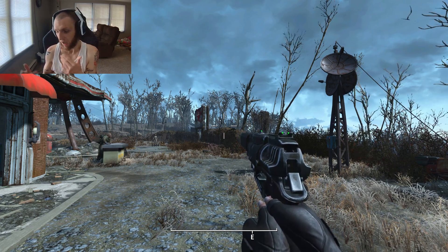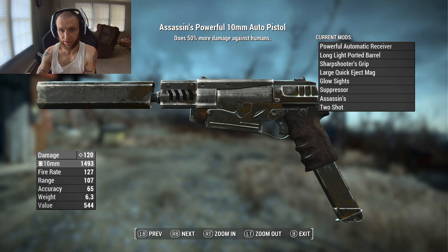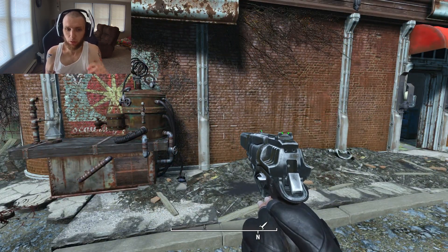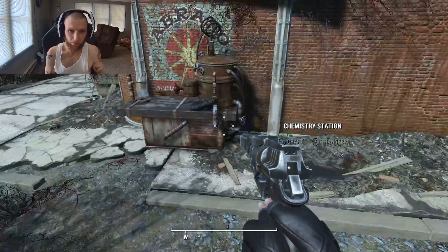To start off, I have the 10-millimeter pistol here. If I inspect it you can see its attachments — it's Assassin's 2-shot, and I believe it has one other thing. This applies to a lot of vanilla weapons, not all of them, and the way you do it is you craft a special version of the weapon that is 3 Star. You go to the chemistry station, and they're free. There's a guns 3 Star category.